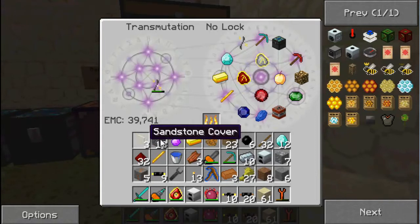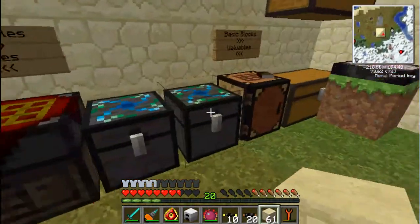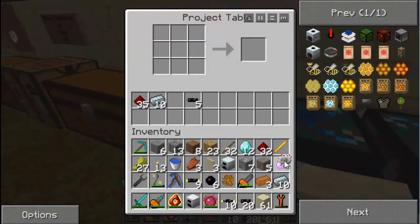Okay, so now we've got that. I need a machine block and an electronic circuit. One of these. My inventory is full - let me move this around.